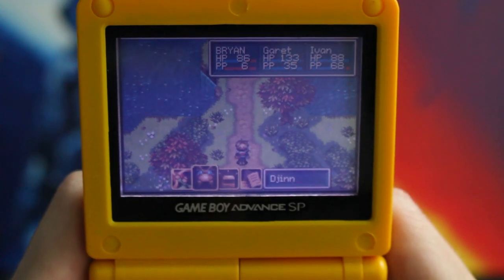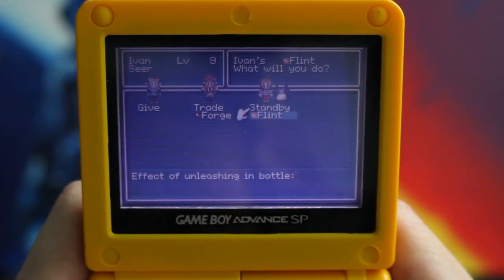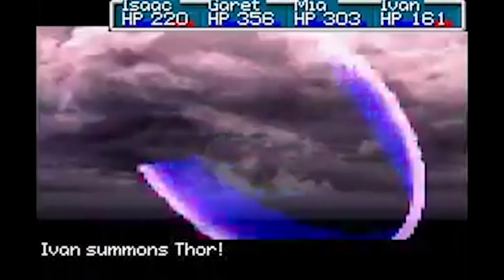At its core it's a standard, quite familiar turn-based RPG. One of the most defining factors of Golden Sun are the Djinn. What are Djinn? I mentioned Psy Energy, and they're a component of that. Djinn are made of pure Psy Energy — like clusters of it — and you can equip these on any of your party members.